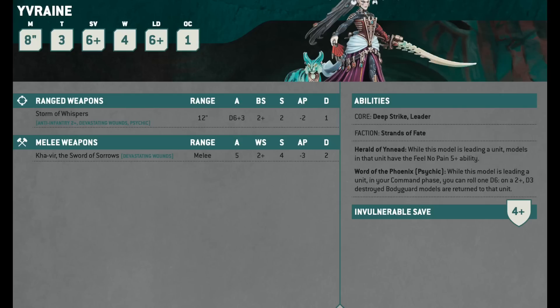She's a combat character, so her weapon is the Storm of Whispers. It's a 12-inch range, D6 plus 3 attacks, hits on 2s, only Strength 2 — but that doesn't matter — minus 2 AP, only 1 damage, but it's Anti-Infantry 2+ with Devastating Wounds. Because Devastating Wounds cues off critical hits and Anti-Infantry means that on a 2+ to wound it just does Devastating Wounds, all your 2+ wound rolls just do mortal wounds to infantry. She's hitting on 2s, so you're basically putting out D6 plus 3 dice worth of mortal wounds against infantry — that's going to blow a big hole in your opponent's infantry.